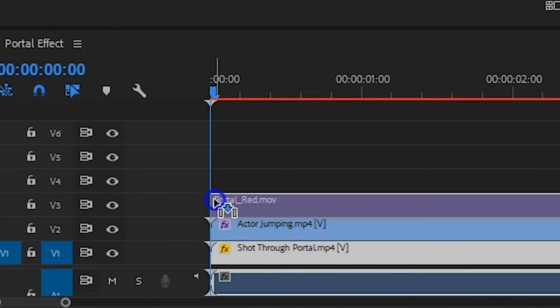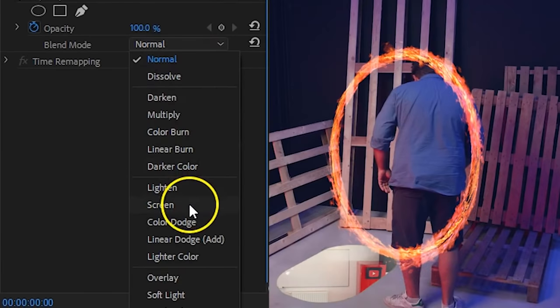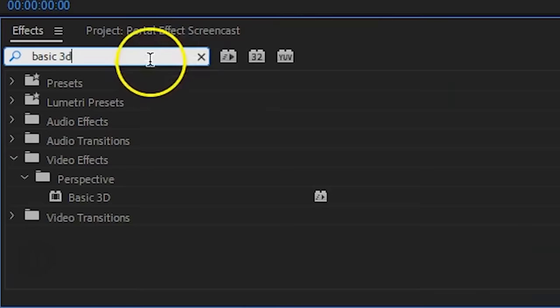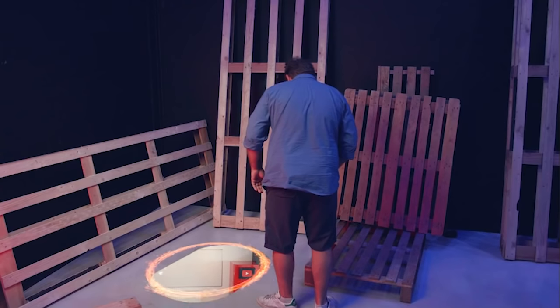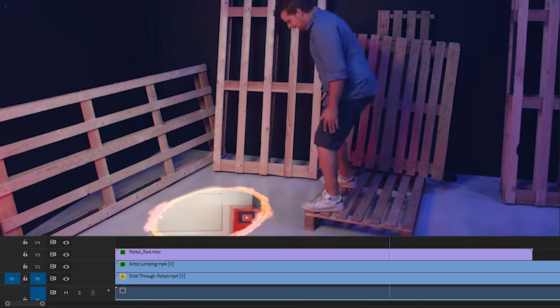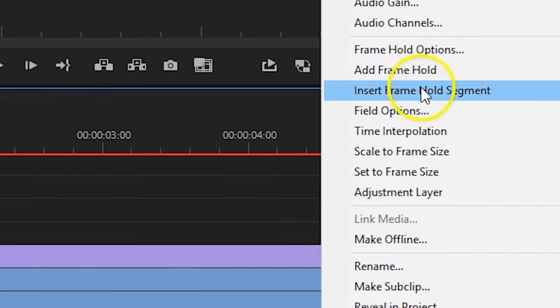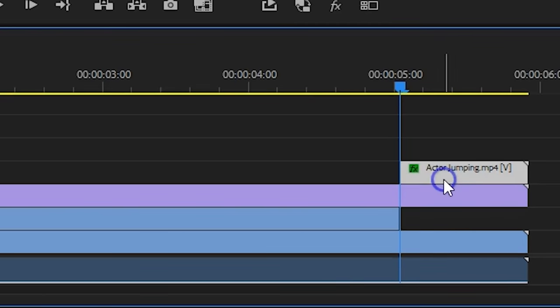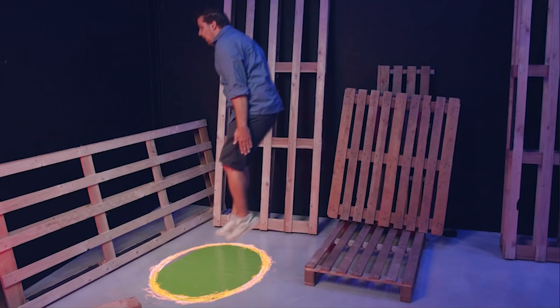Drag that portal effect clip on top of your edit. With that selected, head over to the Opacity Blend Mode and choose Screen. Then position the portal to make it fit with your hole — you can use the basic 3D effect together with the normal position, scale, and rotation properties to do that. Next up, find a point where your actor floats in the air and add a cut there. Right-click on the right part and choose Frame Hold. On this clip you want to mask out the entire person — do this precisely. This clip then goes to track 4, so we can put the empty shot of the scene underneath. On that empty shot, also apply the Ultra Key effect to remove the green.